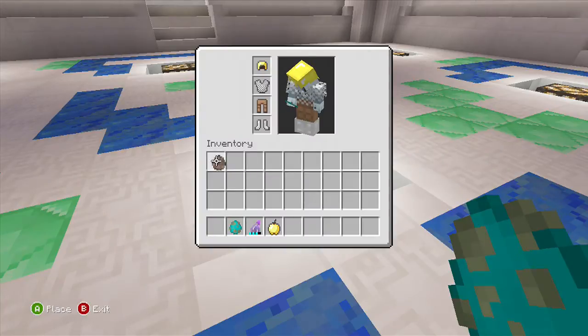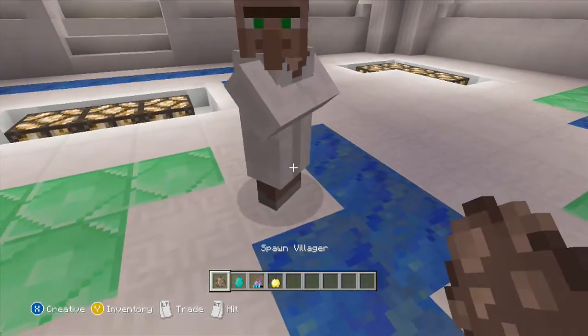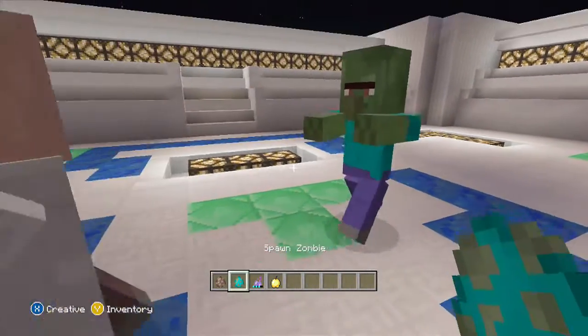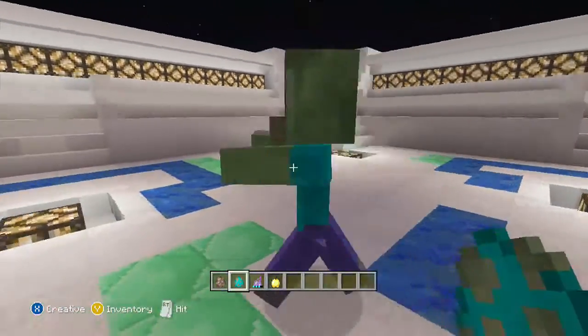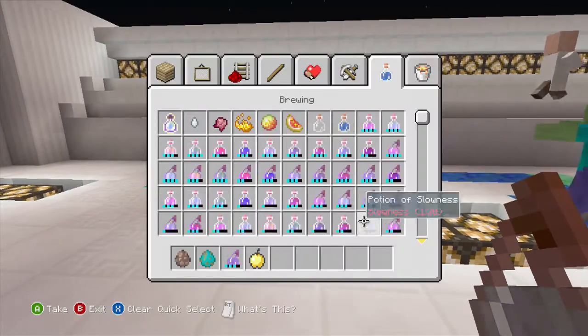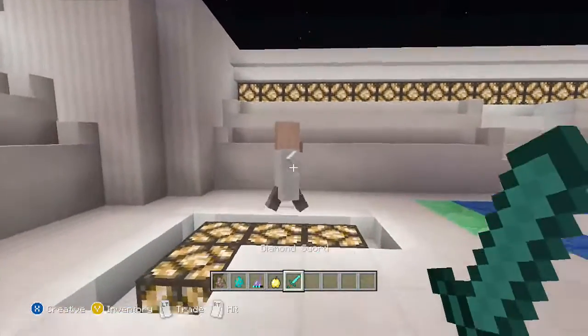Basically, what we're gonna need is you're gonna wanna find the zombie villager. In this case, instead of a zombie infecting it, we'll have a zombie villager that just spawned out of the spawn egg. Let me get a sword to kill this villager just to stop the zombie.